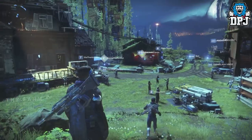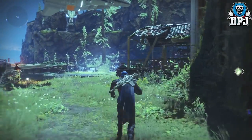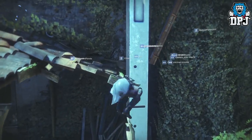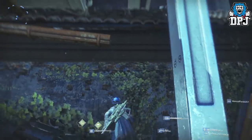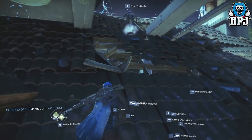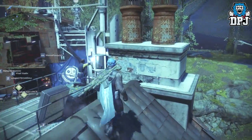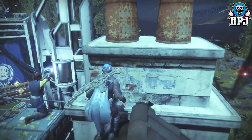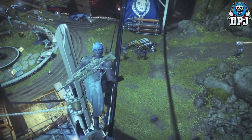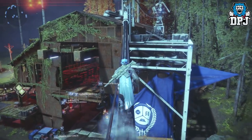Firstly, spawn into the Farm and turn left. Head to the back of this building and climb the route I take. Once you're on top of this building, you need to climb a little further so you have a clear view of these electrical transmission lines before you jump onto them. Jump onto these lines and run across to the other building.